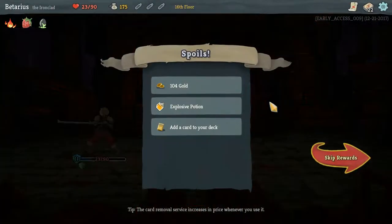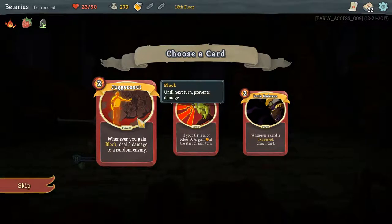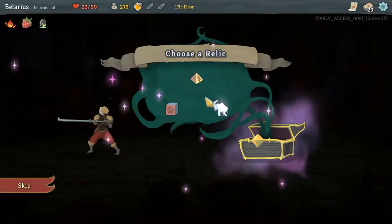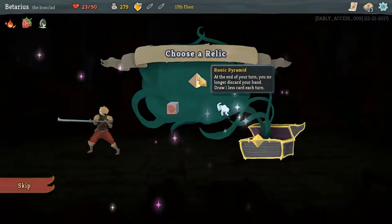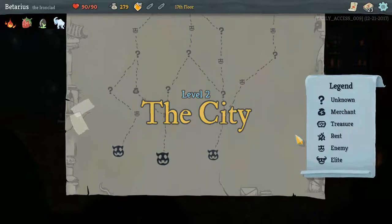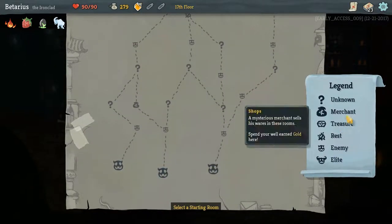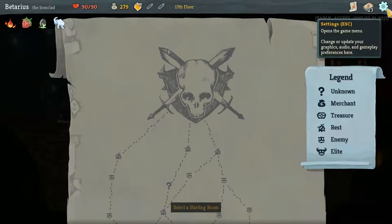Let's get some poison and add a card to the deck. Juggernaut: whenever you gain block, deal three damage to a random enemy — that's good. Final chest — you get to choose a relic which applies a permanent buff. Potions always drop after combat, so we'll proceed. Alright guys, I'm going to end it right here. If you want to see more of this series, hit the like button — that'll let me know it's interesting. When we come back, we're going to try and challenge boss number two. So until then, be seeing you.